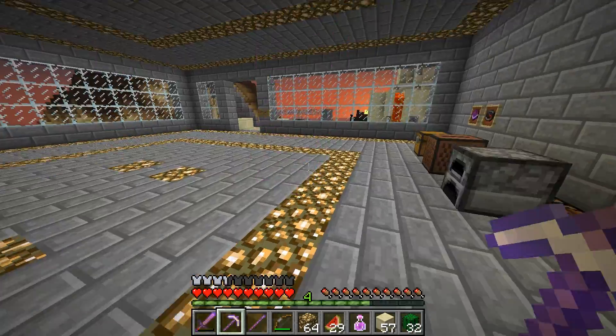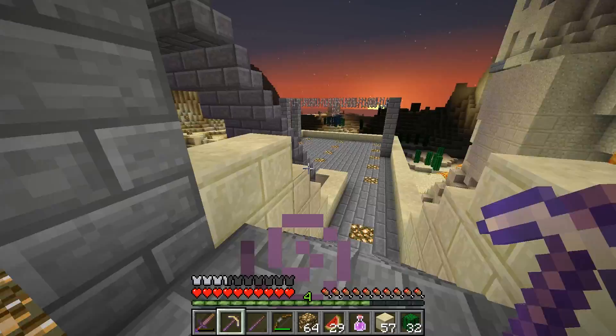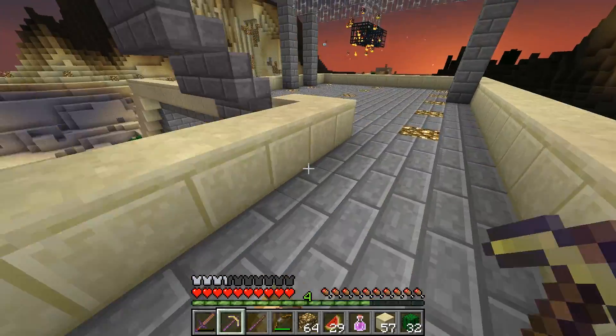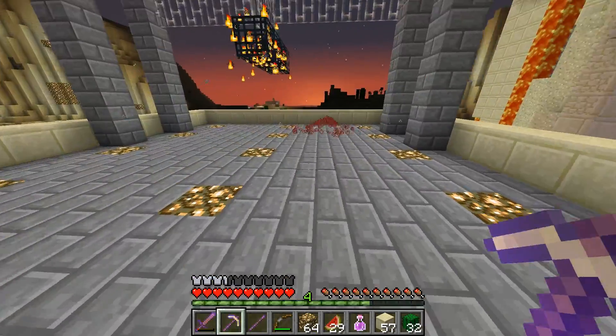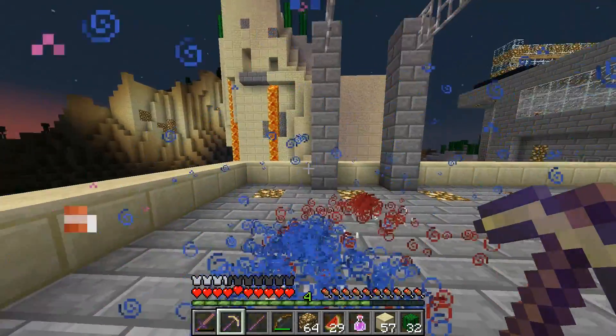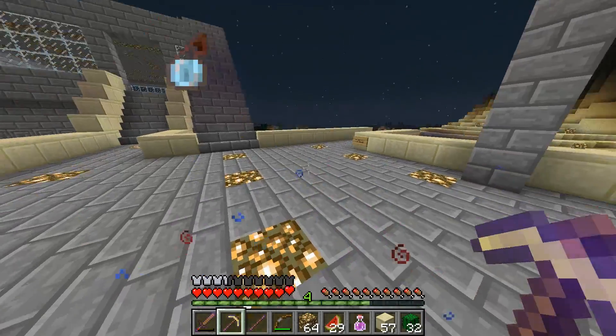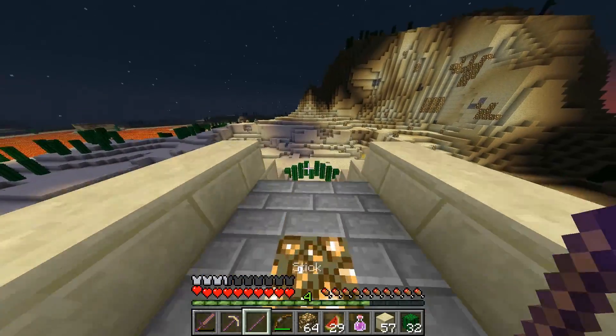The Super Hostile training map tells you: if you have no way to mine, why don't you use creepers for it? And that's what I did. As you can see, I've been working quite a bit — I've actually watched a couple episodes of a TV series while doing that.